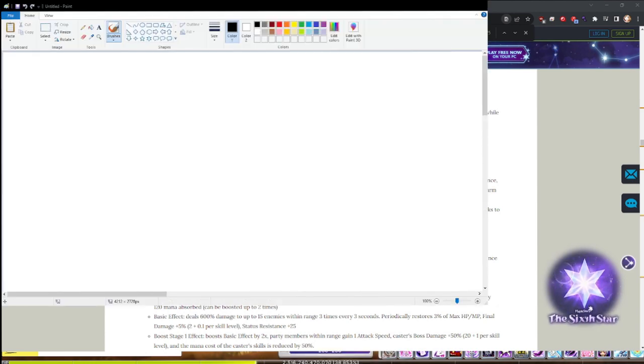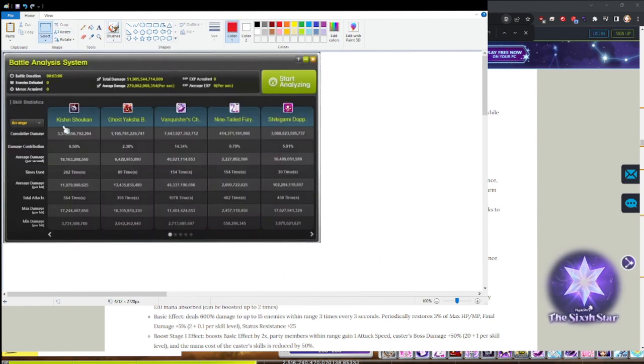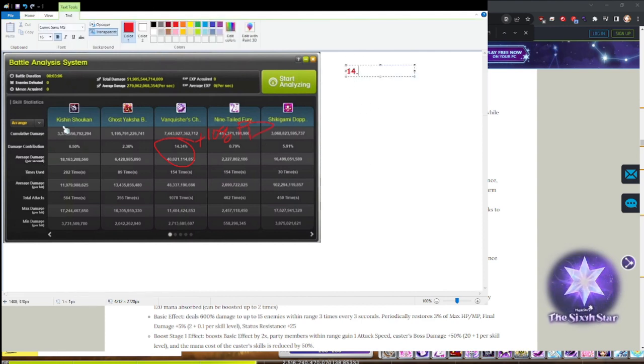Alright, I love Paint so I'm going to pull that up. Vanquisher Charm is 14.34%, right? So with a 10% buff on that, you'd do 14.34 times 1.1. I accidentally put plus instead of times 1.1. Isn't this just a 1.43% increase? 14.34% becomes 15.774%.